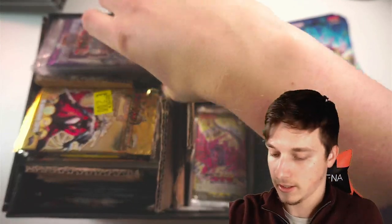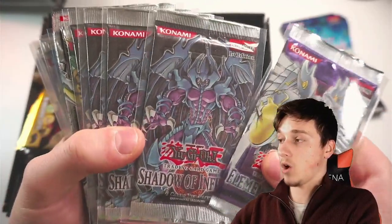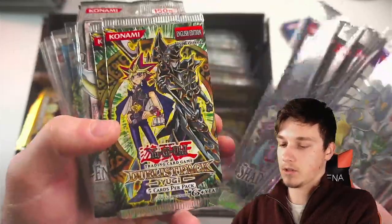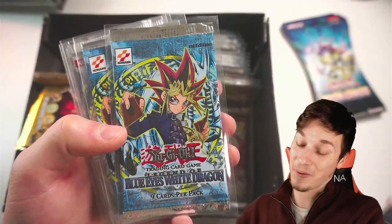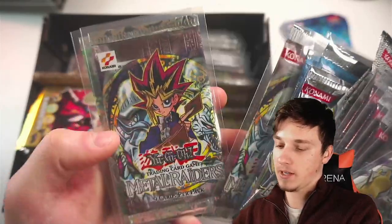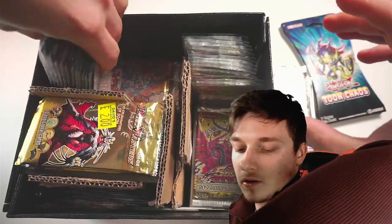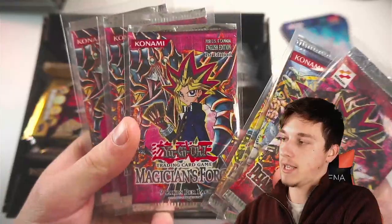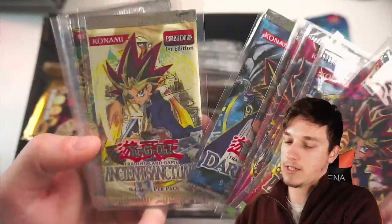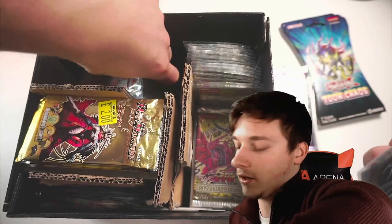We've got some other cool packs in here. Elemental Energy 1st Edition, Shadow Infinity European with the long crimps - very fancy. Duelist Pack Yugi, Enemy of Justice hobby, Enemy of Justice 1st Edition. LOB - the one and only. LOB, Metal Raiders Long Crimp Unlimited, Metal Raiders Unlimited, Magic Ruler 1st Edition. We've got Pharaoh's Servant, LOD, PGD, Magician's Force 1st Edition, Dark Crisis 1st Edition, Ancient Sanctuary, more Duelist Pack Yugi, Duelist Revolution, Power of the Duelist, Force of the Breaker. My God, there's a lot here.